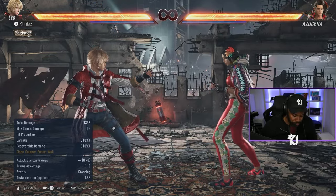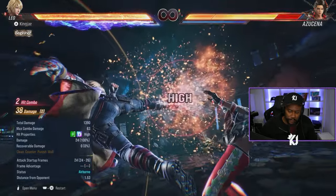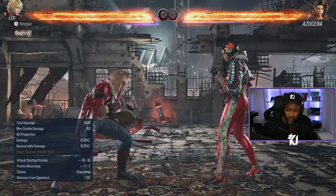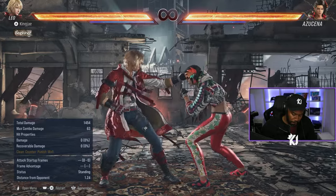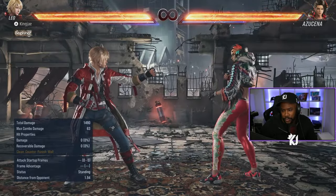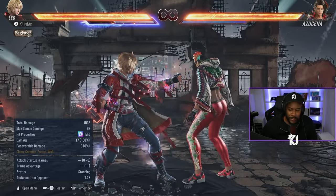In heat, down back 2-4-1, back 2-1-2, while standing 4-1-2, back 1-2, Jinji Dooley 1-2. While Leo is in heat, you can do anything into Lightning Glare. Also Leo has two heat smashes - the heat smash standing, which starts off as a mid.